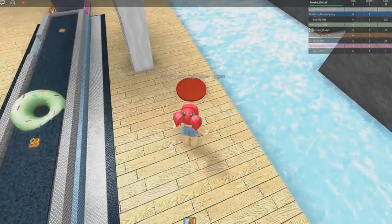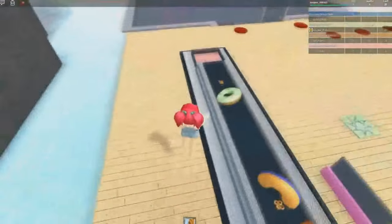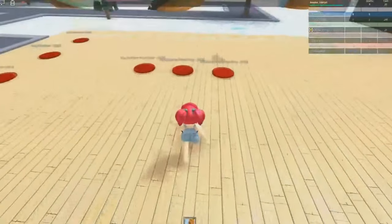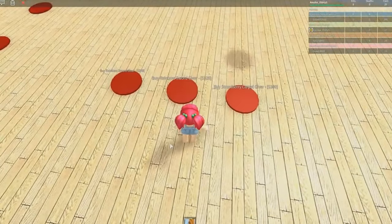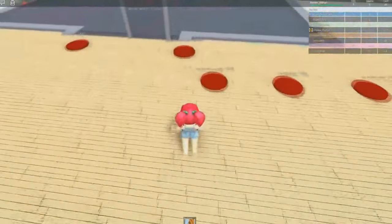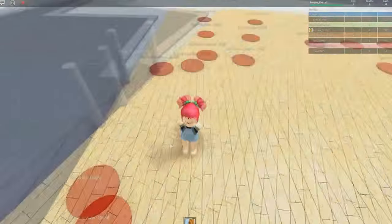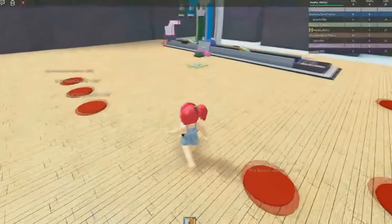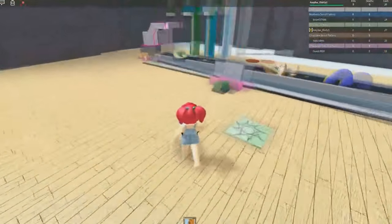The next thing we need to buy is the Strawberry Icing Dropper, which sounds lovely — I think strawberries are my favourite kind of donuts. What else can we buy here? We have Rainbow Swords — I've never seen a Rainbow Sword in a donut shop, but who am I to judge? We also need to buy a door, some walls, and apparently a rocket launcher for our shop. It's pretty crazy!